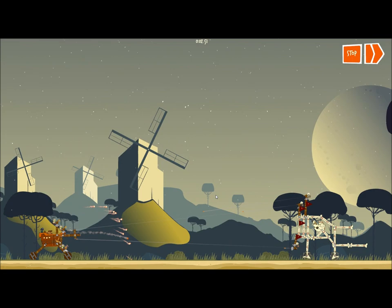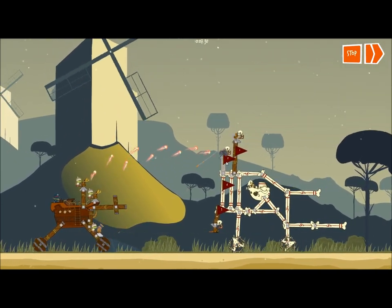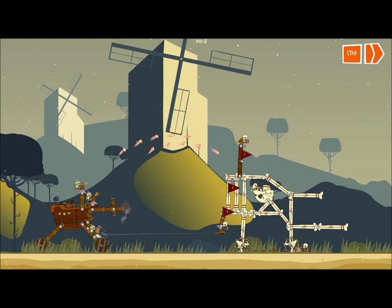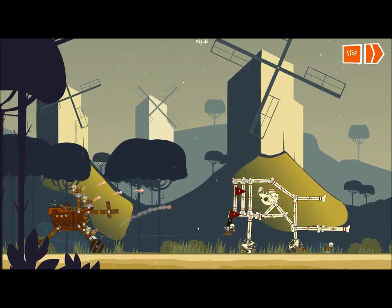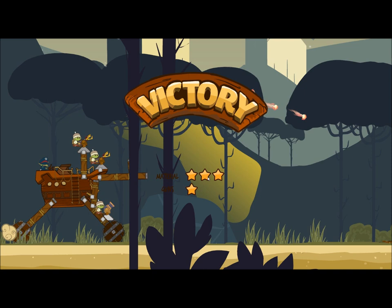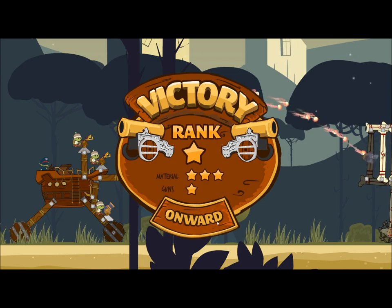Let battle commence. I'll put the waypoint on the back one so that it kills the second one first. It does get harder to get the stars when you've only got like one turret you can use. And that's the next level done. Victory. As you can see, there's only one star there because I've got one, two, three guns on there. If I had one gun, took these two off and completed this level, then I'd have two more stars there.